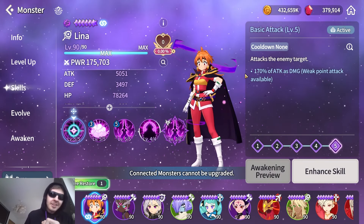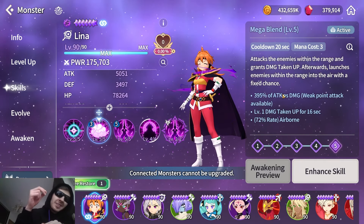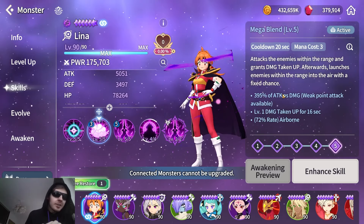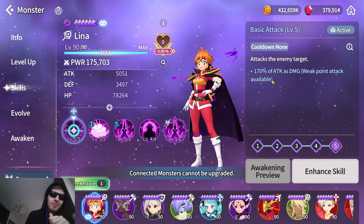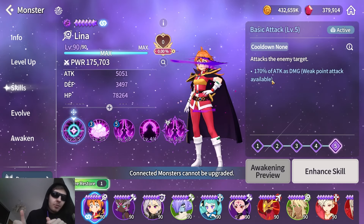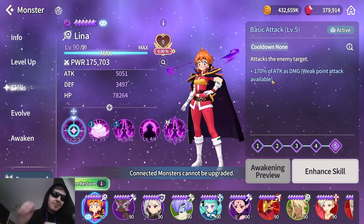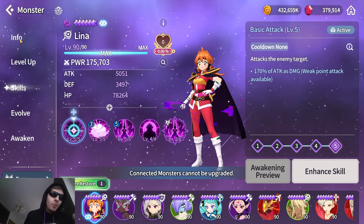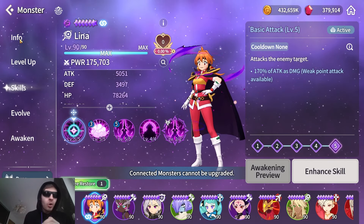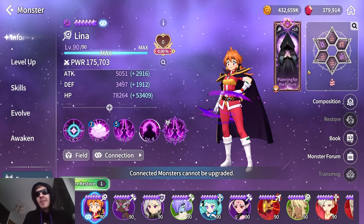At least this one has a very high basic attack multiplier compared to the rest of the skills. With a 20-second cooldown and 400 multiplier, with this attack speed she's gonna do the same damage in just over one second. Weak point attackers are very good regardless of whether they scale with basic attacks or have added attacks.